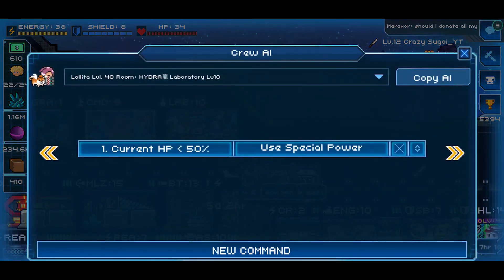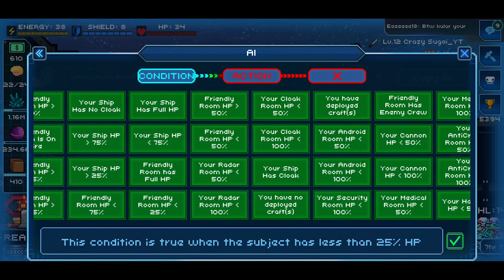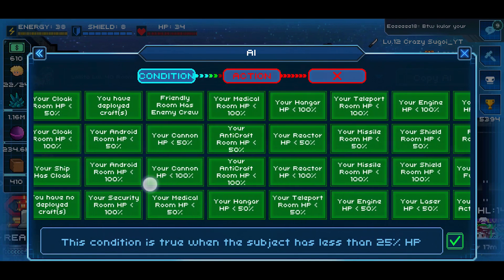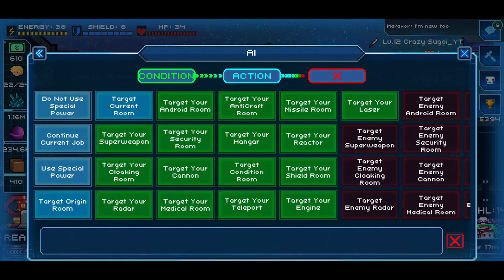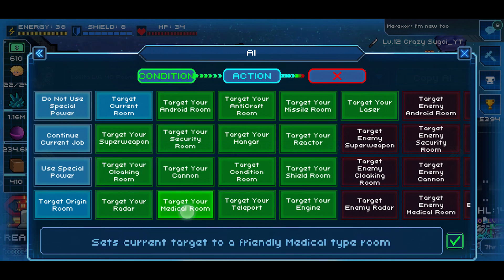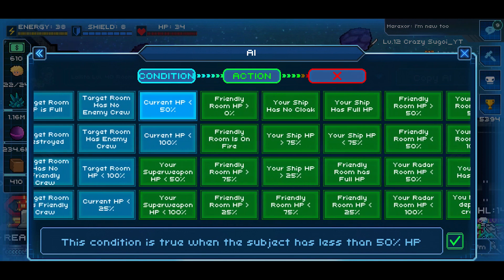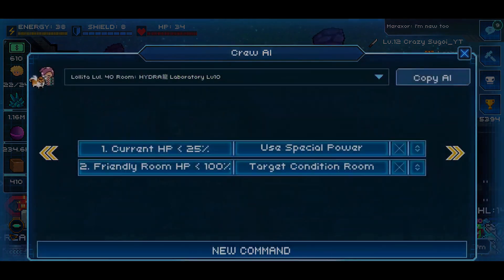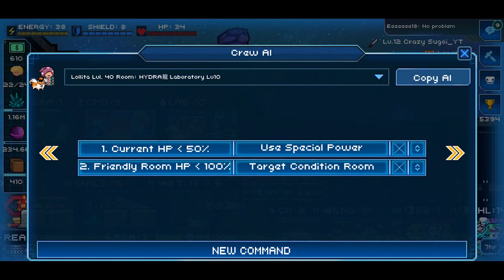Following that 'current HP under 50% use special power,' the most basic command you could use is 'friendly room HP below 100%, target condition room.' This is the most basic possible AI you can have on your repair crew. If you want to go a step further, you could drop the current HP condition down to 25% use special power, so she uses it at a later interval - which could save her life in a sticky situation or lead to her dying without her ability activating. It's on you whether you use that code method or not.